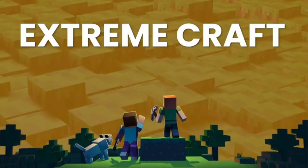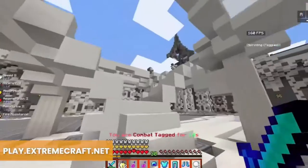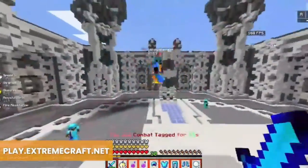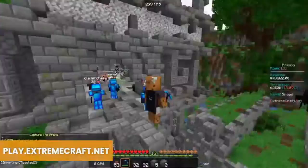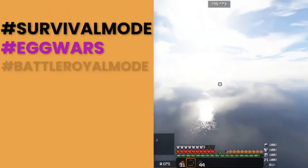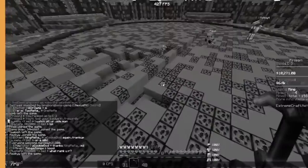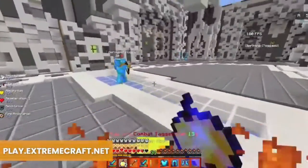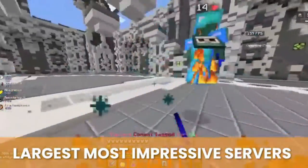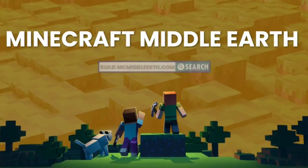Number 10: ExtremeCraft — IP: play.extremecraft.net. Kicking off the list with one of the craziest servers in existence. ExtremeCraft isn't content being just one thing; it has survival mode, egg wars, battle royale mode, skyward, and even an RPG. The only reason this isn't higher is how daunting it can all be, but make no mistake, this is still one of the largest and most impressive Minecraft servers you'll find.